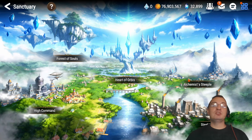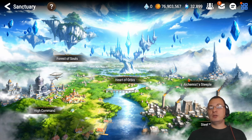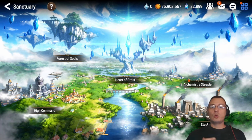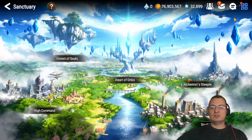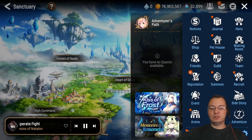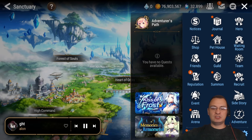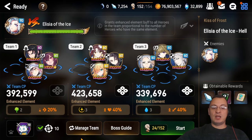From here you have a choice: you can go straight to your auto battle and have it running in the background while doing other things, or go into your battles and select which ones to do. My very first priority in battle is the special events — this one is Kiss of Frost, which is very long term. I'm doing the hell mode and need 10,000 of this currency to max it out. On a normal day, I'd click on this, start auto battle, then go into background battle.